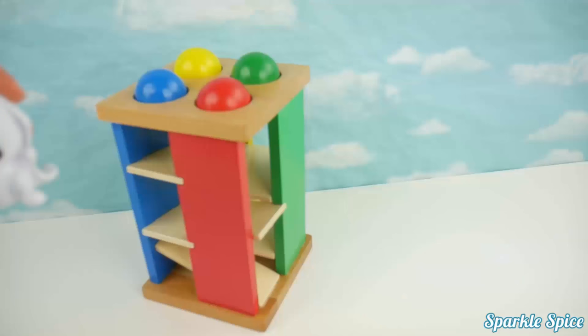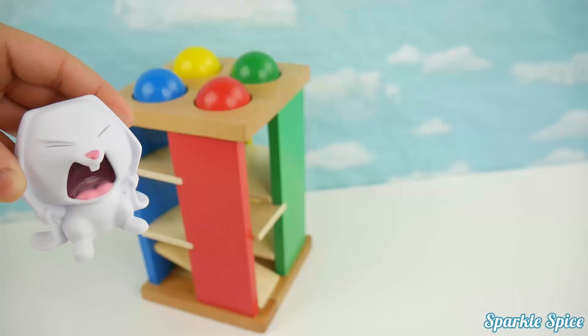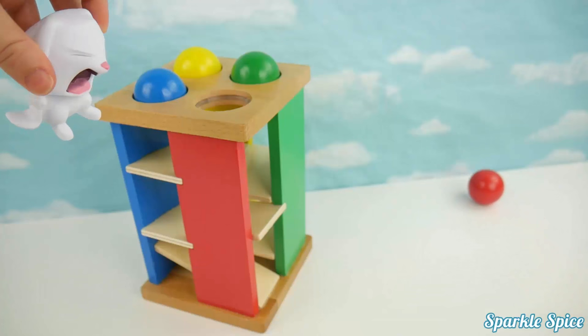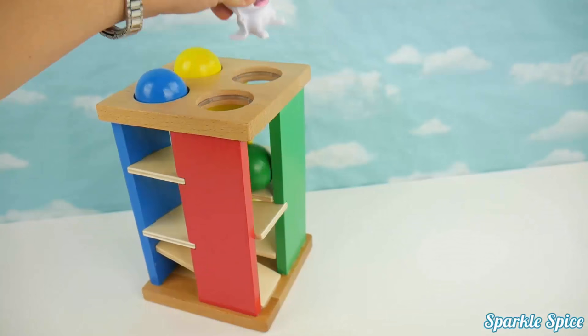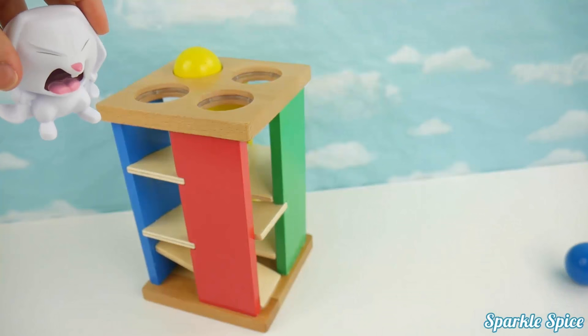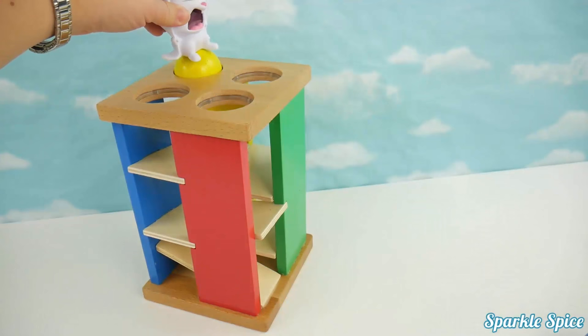That looked like so much fun. Do you think I could stomp those colored balls through the maze? Sure, Snowball, give it a try! I'll start with this red one. Wow, look at it roll. Now the green one. Yeah! Blue one next — that only took one stomp. Last one, better make it good. Yellow ball. Here it comes. Yeah!